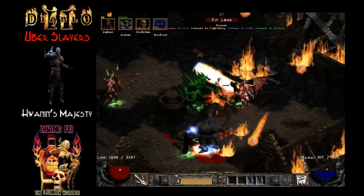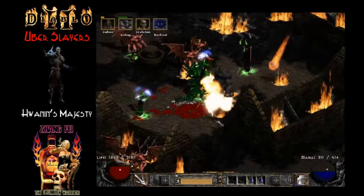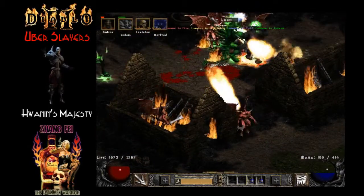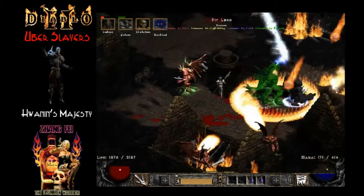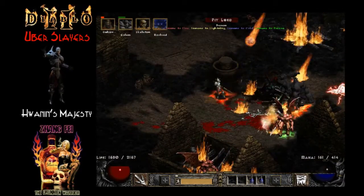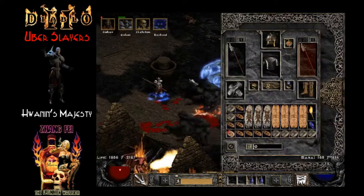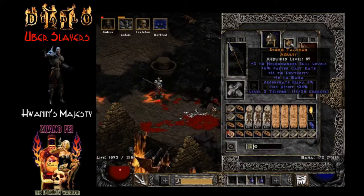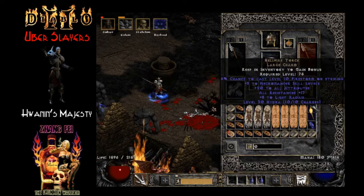Our Mercenary is using Infinity, Steel Shade, and Guardian Angel. I will say though, I definitely made a mistake with that Mercenary — I have the Guardian Angel on but for whatever reason I did not socket an Um rune in the helm, so we are not even at maximum resistance. But it doesn't really matter.